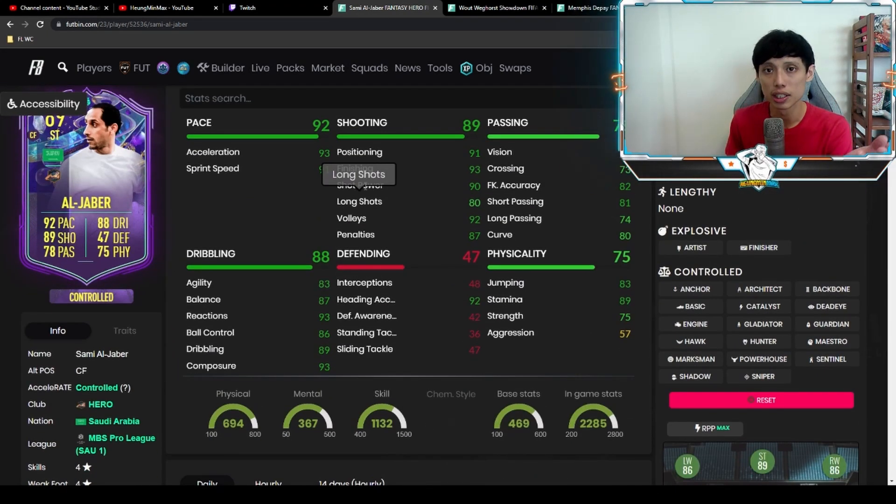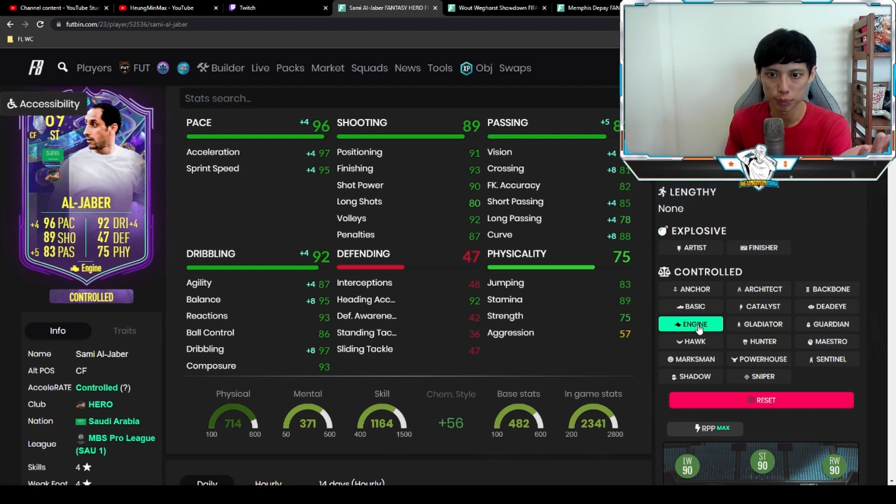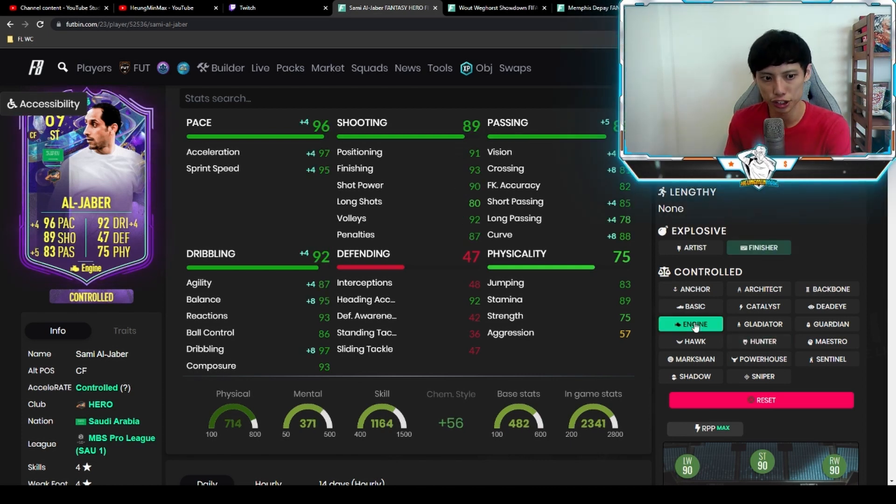Where does he go on the tier list — S, A, B, or C? I'd say he's mid-A tier for me. We tried him with the Finisher chemistry style. If you want to boost his dribbling, you can try the Engine chemistry style — Engine does improve dribbling more, but the downside is his shots might not be as powerful or clinical at striker. I don't think Hunter is the way to go — his agility and balance really need boosting, whether by Finisher or Engine.